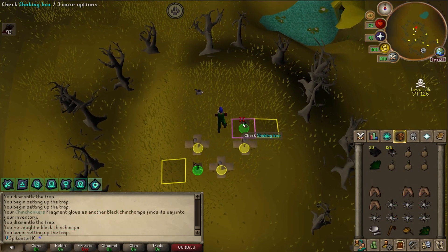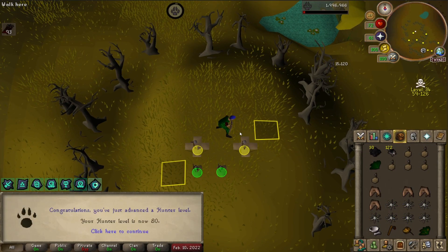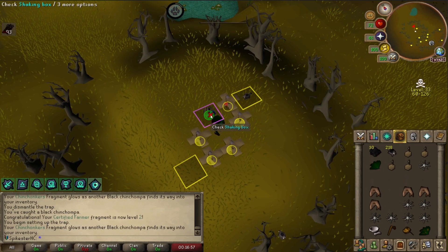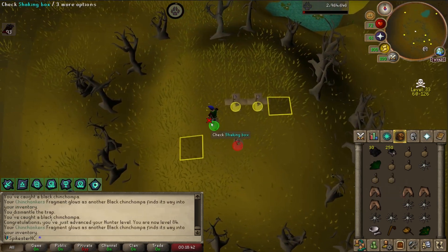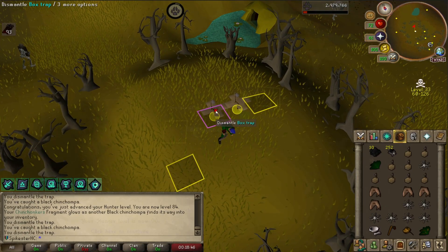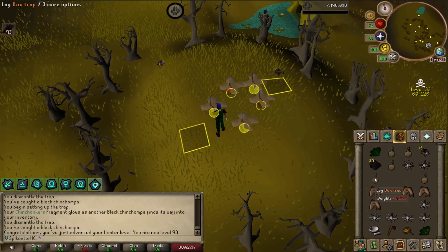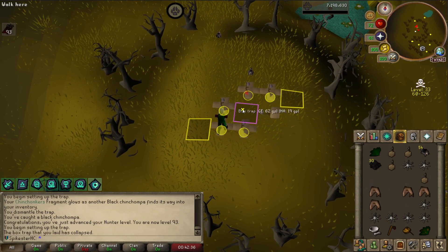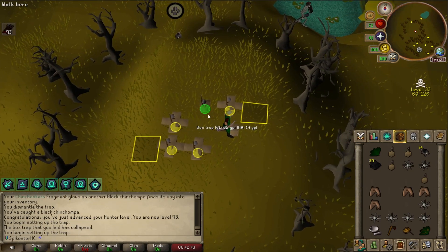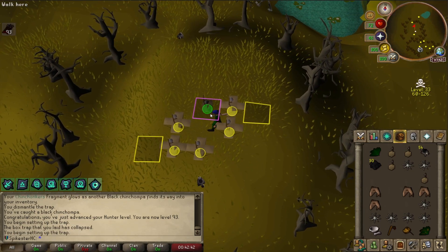I decided to do some Black Chinchompa hunting to get my Hunter level up. This should be level 80 so I can set another trap. I've just got Certified Farmer to level 2. I've gathered up 250 Chins so I'm going to bank. Get level 90 Hunter. Level 93 Hunter — now I should be able to catch Dragon Implings barehanded, so if I see one wandering around I can just catch it and maybe get a Glory.